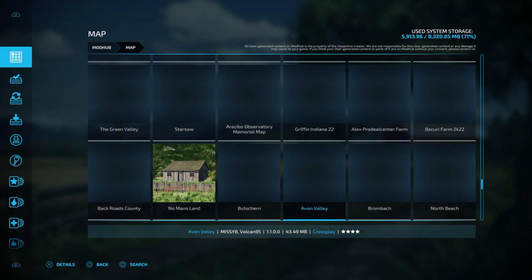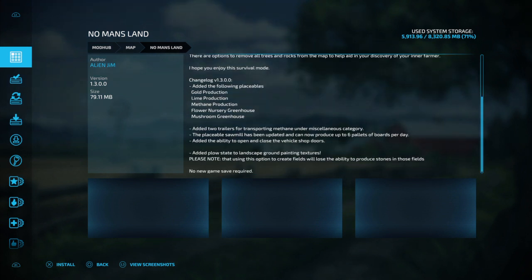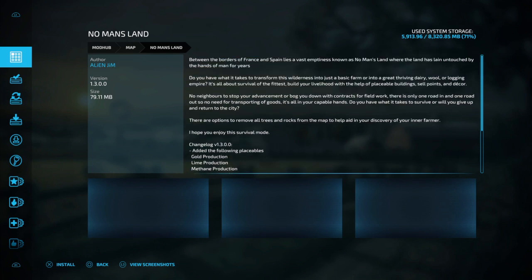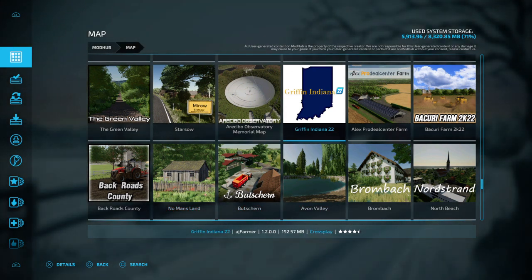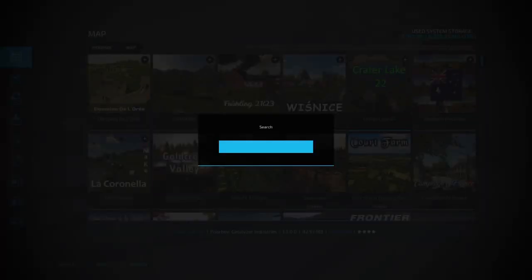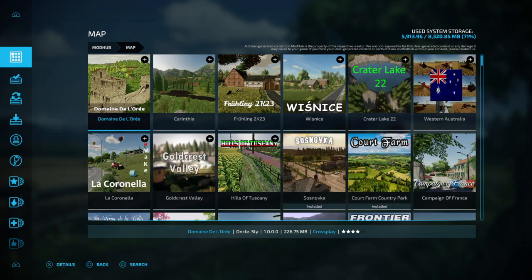Here's another one — No Man's Land. It gives you a description, tells you on the left-hand side who authored it, the version, and the size. You can also press Search and type in something like 'Irish maps' or 'Ireland.' No maps available for that, but you can see all the maps that have come out, like Crater Lake. The newest ones will always be listed first.